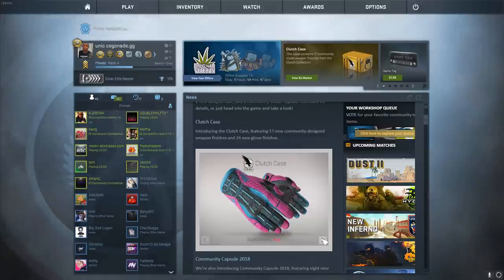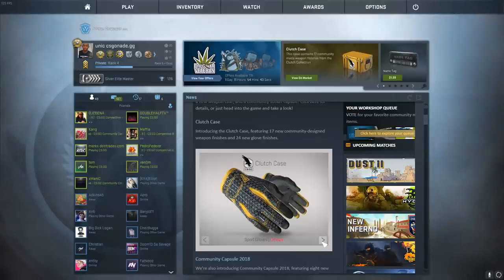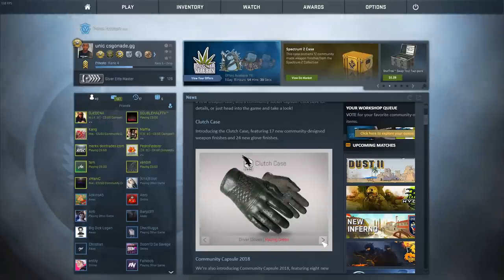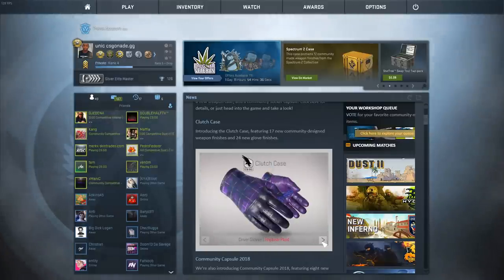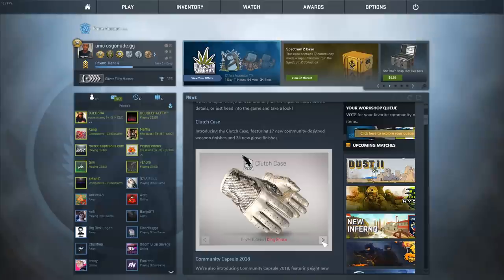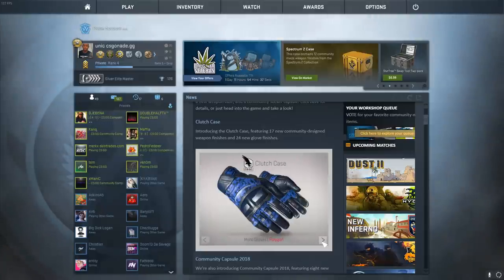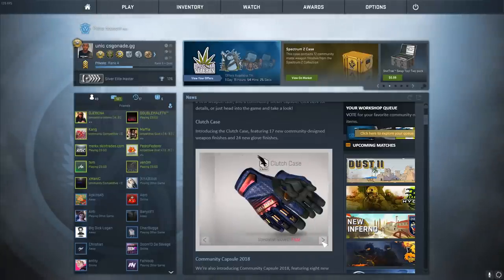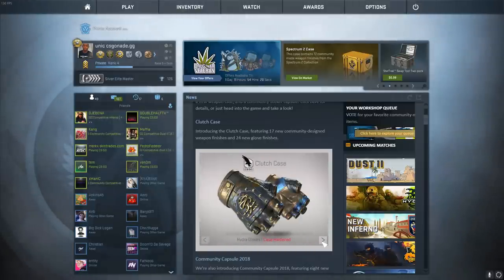I'm gonna highlight the glove skins as well. The Vice — really like it. I'm only highlighting these because I doubt I'm gonna get gloves. The Omega — alright. The Amphibious — I love it. The King Snake — very good. Love the Polygons too. Overall the case has some really good and some not-so-great skins.